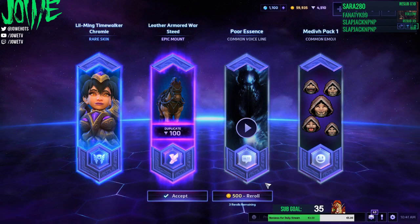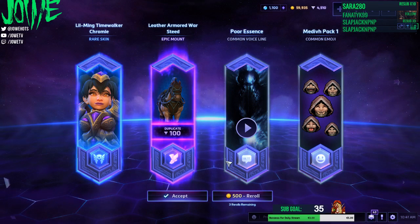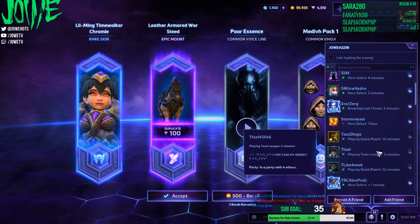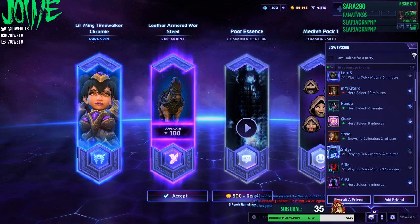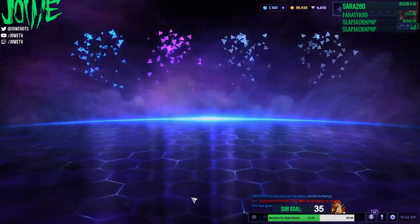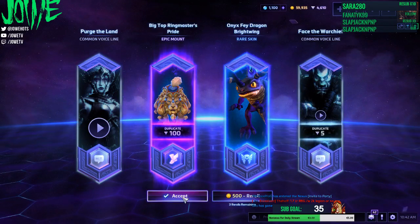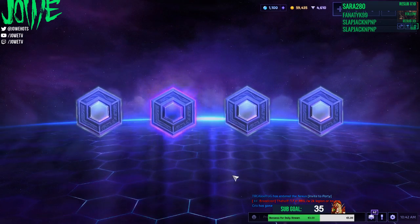4 epic and 8 veteran chests. Chris gets better shit than me, but I'm getting all the Chromie skins. Where's Chris? He's opening on a different account I guess. I wanted to BM him. Maybe he's getting better stuff but I'm getting all the Chromie goodies. I get Medic Uther skins.